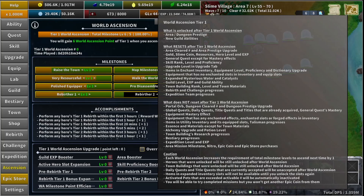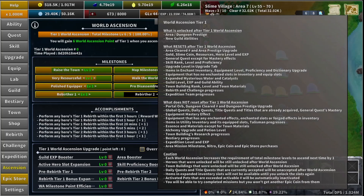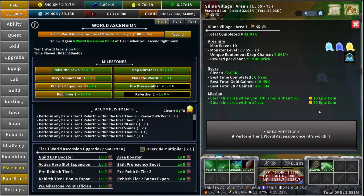The first thing that resets is going to be the area cleared and the area prestige upgrade. Of course your first time you don't have any area prestige, so you don't have to worry about that, but keep it in mind for your next ascension. The area clears — your total completed — will reset, and also the score will reset. The missions will also reset. You do not get more epic coins for ones you've already completed, so you won't get 30 epic coins again for those two once you clear them.